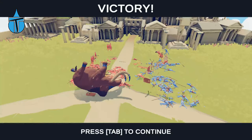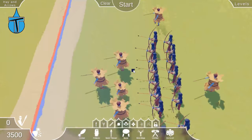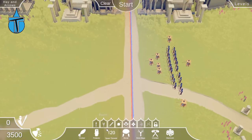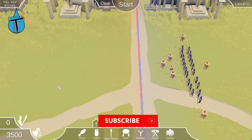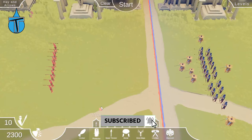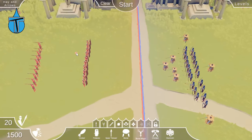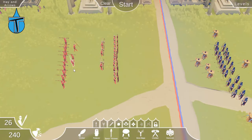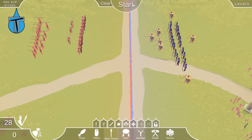The next level is called 'Hay and Arrows' — pretty much what it says: some hay balers and some archers. This one's a bit different and we've got a lot less money — only 3,500 gold. We'll put in our standard 10 spear throwers because I love spear throwers, add some shields to give them a chance, put stone mages behind, then a few more spear throwers. It might not work but let's go.